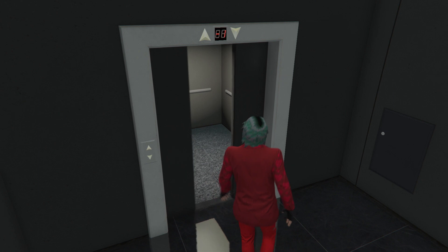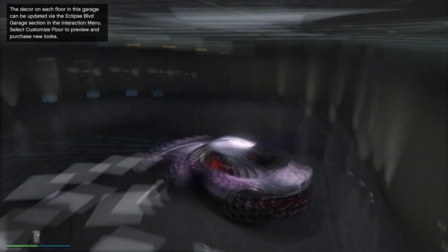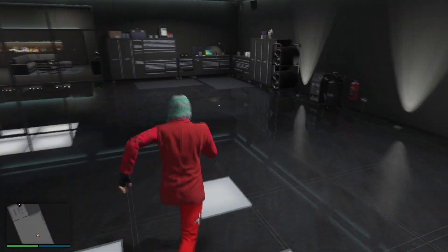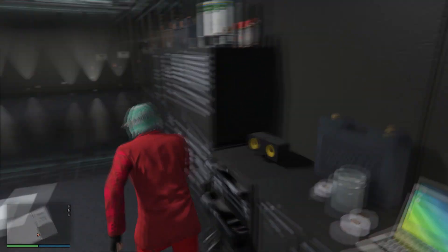The downside of the 50 car garage is that you can't customize your vehicle. There's no vehicle workshop inside the garage — it's just like a normal apartment garage. If Rockstar can add an option for us to purchase a vehicle workshop, that'd be awesome. At least we could customize all of our vehicles inside this garage without having to drive out to LS Customs or any other mod shops.